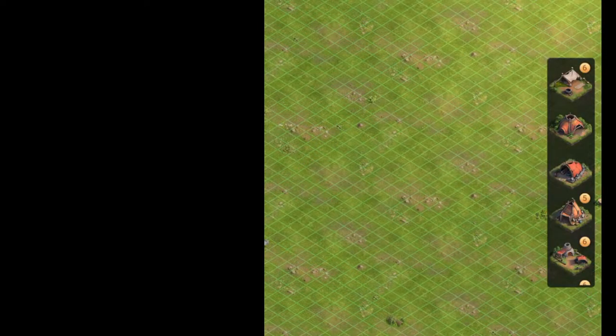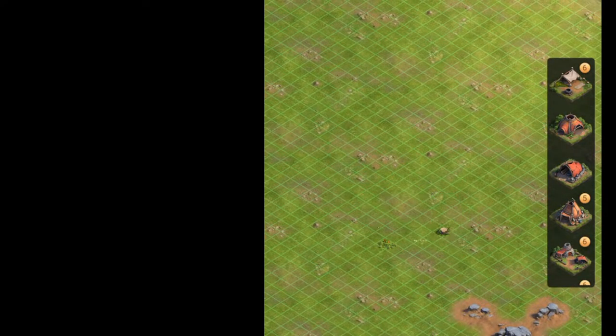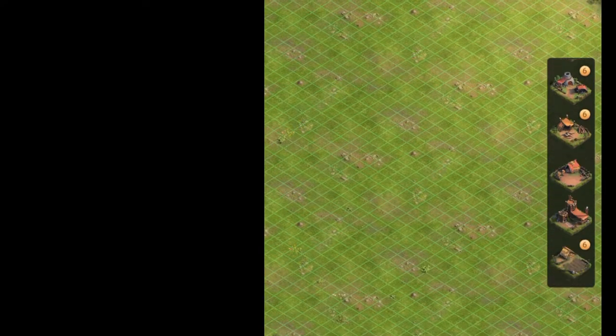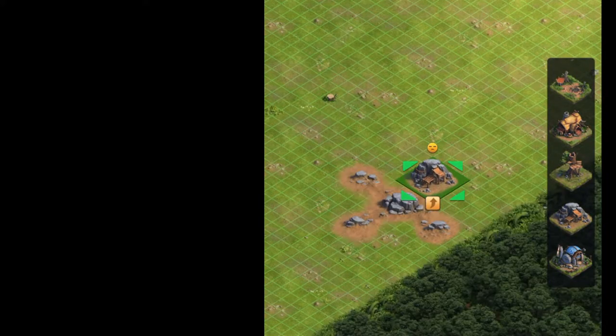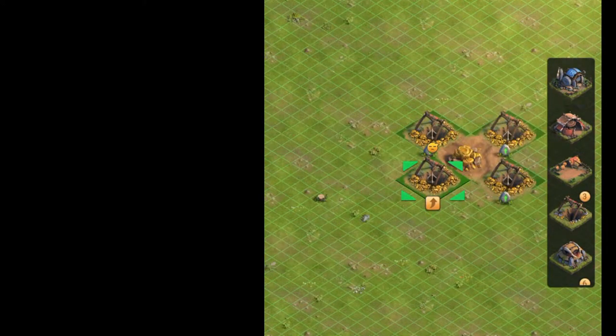So I'm going to hide all and let's get this show on the road. First, let's get rid of some regular buildings. We're going to go down to the well and knock these out, then go to the iron mine and knock those out, and then the gold mine.